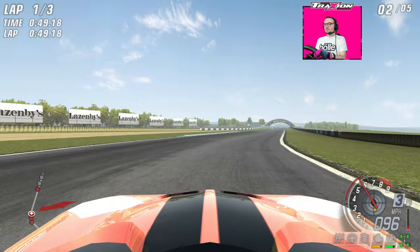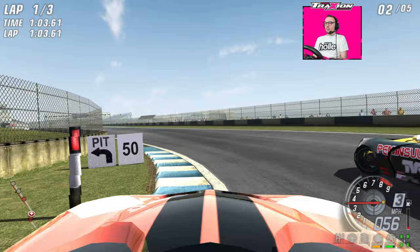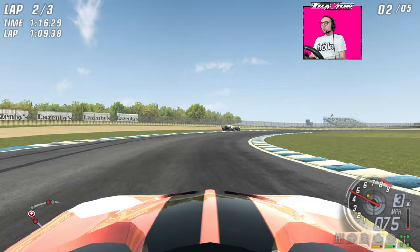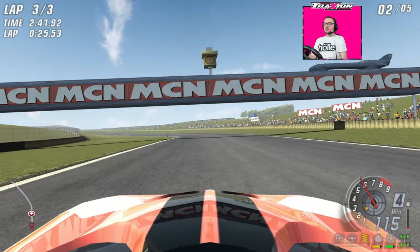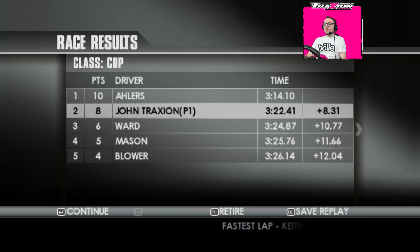That's P2. I'm going to change the camera angle because the wobble was doing my head in. The class leader has absolutely taken off — I think that's the Morgan up ahead. There's absolutely no chance of catching the leader, they're way too fast, so it's all about hanging on to P2 for the championship points. Nice through the old hairpin — made a bit of a gap, and that's an easy P2. Nowhere near P1, but we'll take it. Allars was eight seconds ahead.